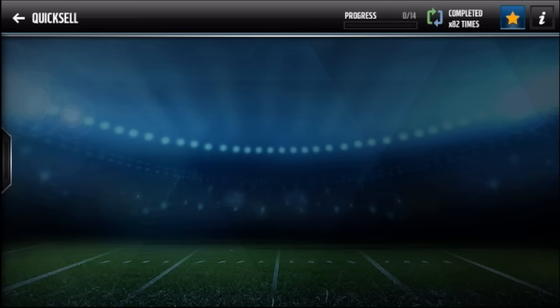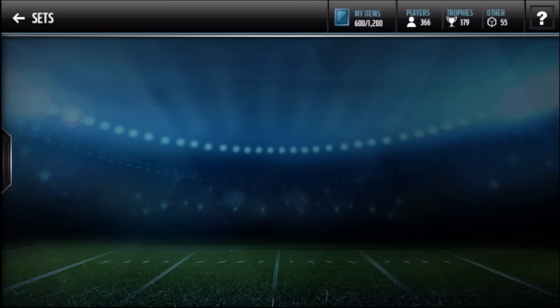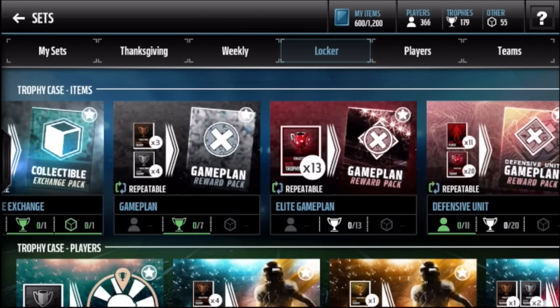Locker Quick - I've done it 82 times, never pulled over 500K, though I think I pulled 250K once. The collectible exchange pack - I've done this one a massive 169 times. I had a bunch of scrimmage post-game collectibles and put them in with silver trophies. I do it when I'm about 12-14 away from a game changer pack or another daily warm-up pack. I always get game changers, daily warm-up, veteran, and journeyman collectibles from it - one of my favorite packs in the game.